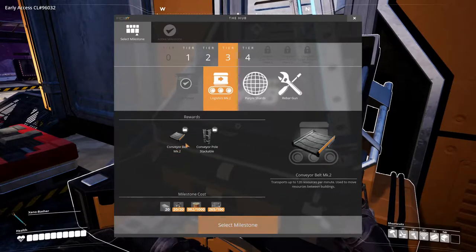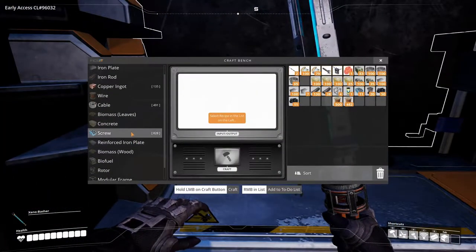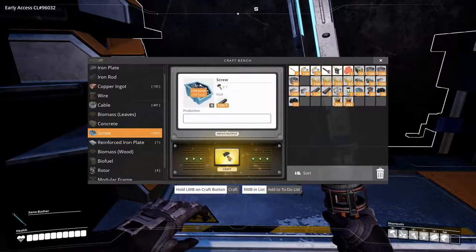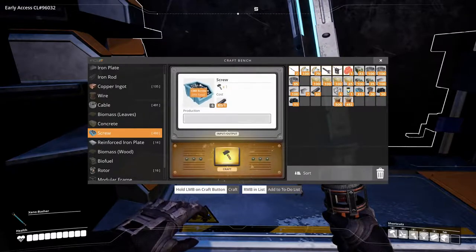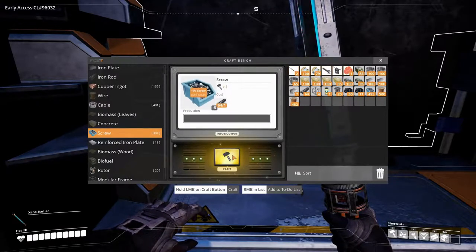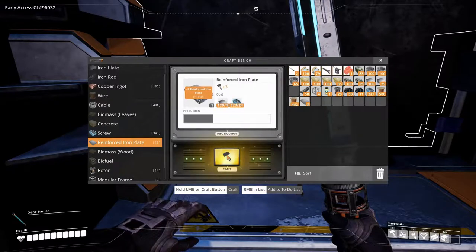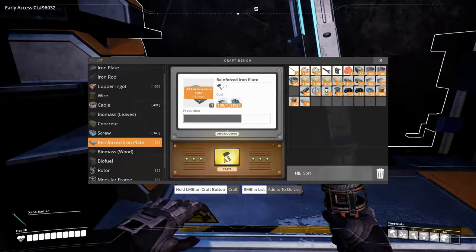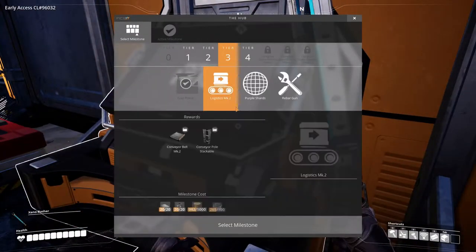Let's start by doing that. We need 20 reinforced iron plates, and we can make exactly zero. Let's just make some more. We don't have any right now. All right, so we need 20 — let's craft those up. And then we should have enough to research the logistics. Yes we do!